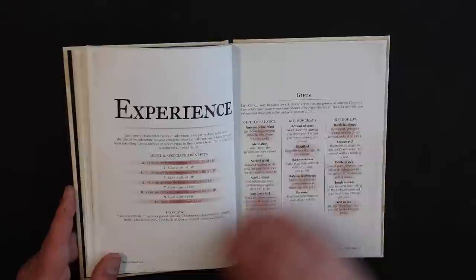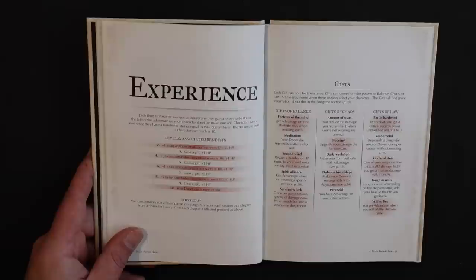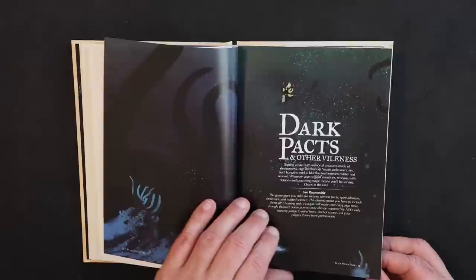Experience is interesting. Every time you survive an adventure, you gain a story — you write down the title of the adventure on your character sheet. When you've accumulated a number of stories equal to your current level, you go up a level. So if you're fifth level, you need to accumulate five stories to move to sixth level. It's simple, it's thematic, I love it.